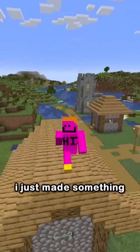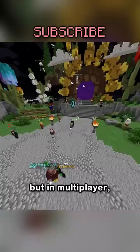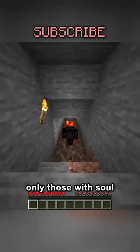I just made something revolutionary. A common build in Minecraft is a secret tunnel, sometimes with a minecart or iceboat. But in multiplayer, these can be used by any player, and with a soul sand tunnel, only those with soul speed can use it, making for a quick escape.